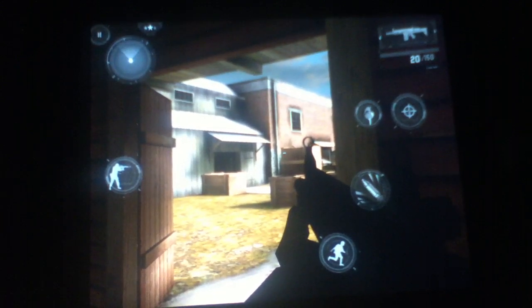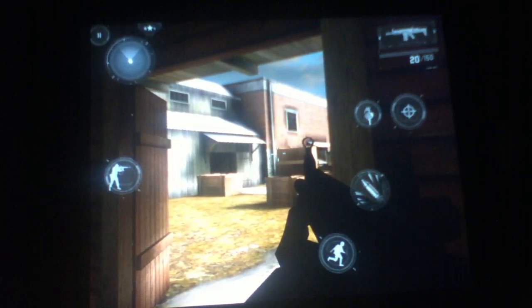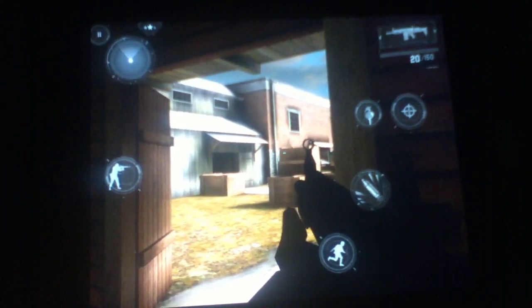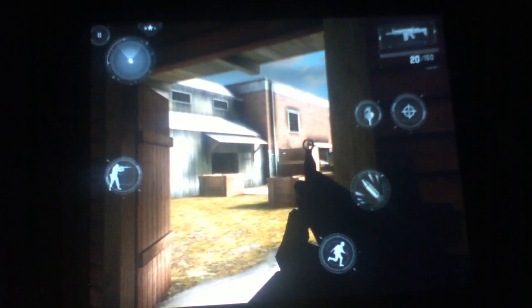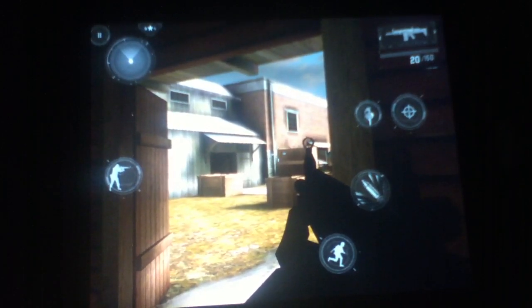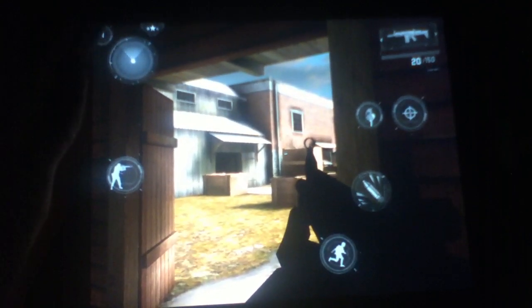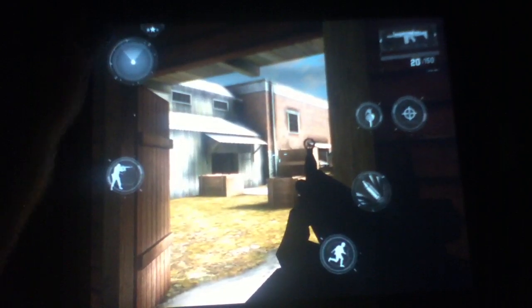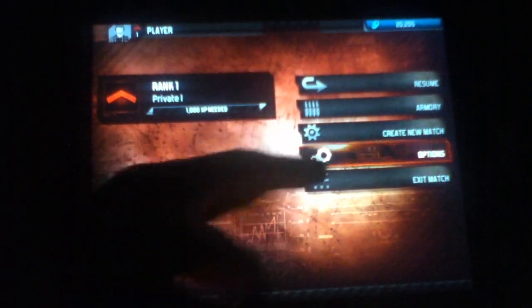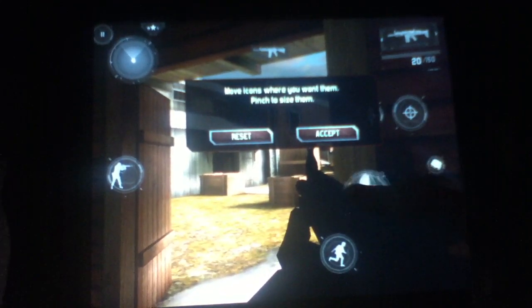Hey guys, I just wanted to give you a little tip in MC3 that really helped me, and it was shown to me by ujellyTM, I think his name is, and a friend of mine. So the tip is, once you enter a match or if you're on campaign, just press pause, and options, and customize, and see this knife button?